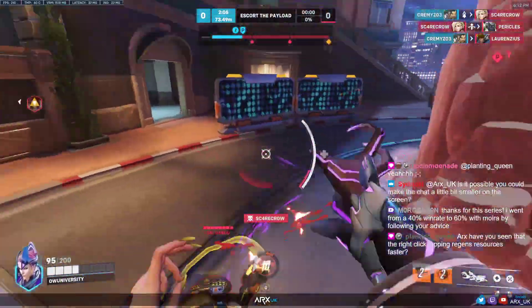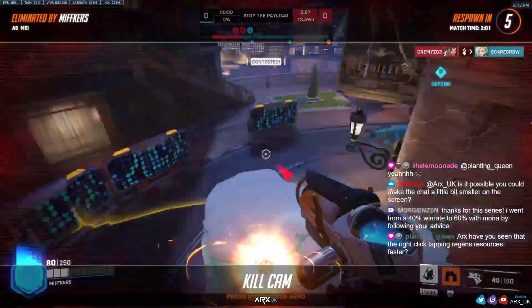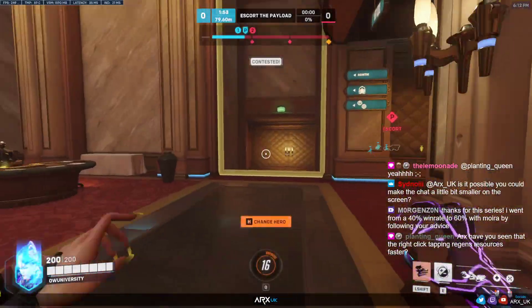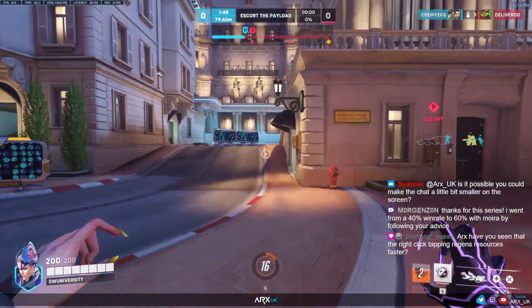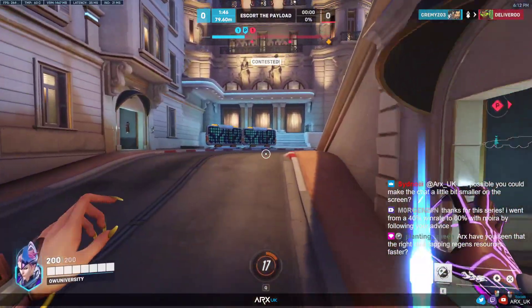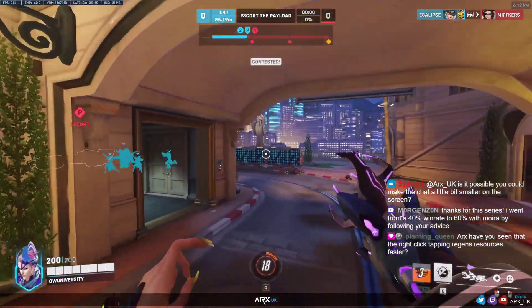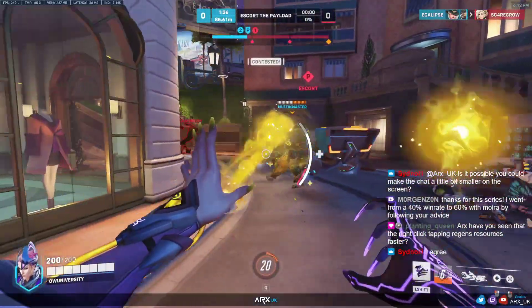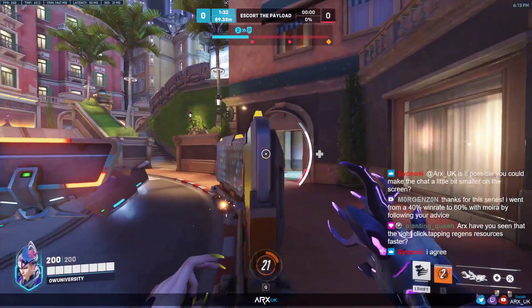Fade to join our Orisa. There's a Lucio near us — this is going to boop us around like crazy. Right-click for survival, fade if we can. Tapping the right mouse button to get resources back does regen resources quicker, but you lose out on like 90% of the DPS your right-click would have done. Since I find resources are generally pretty easy to get back, I rarely tap. If I do tap it, it's usually on a Hammond or a Bob — pretty much the only two I do it on.